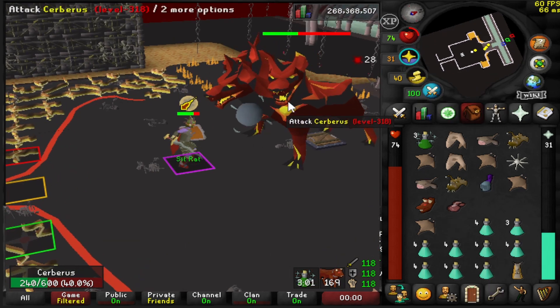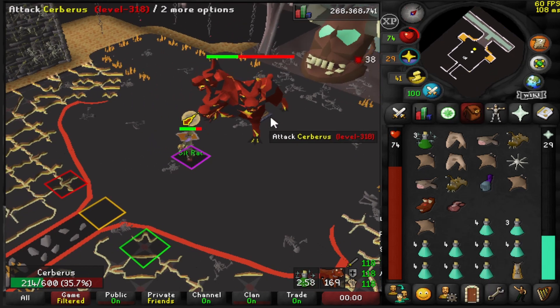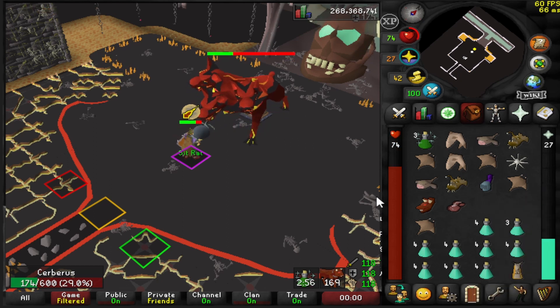Unless you have an Eternal Shield, it will drop your prayer down to zero nine times out of ten — but not a big deal as long as you're praying correctly and have a prayer potion ready.